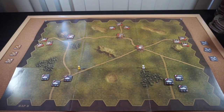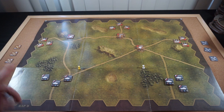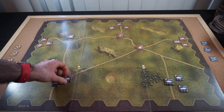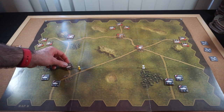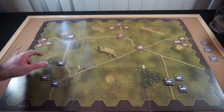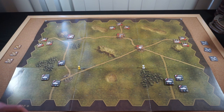For the German turn one, I'm going to activate this Panther unit first. Remember, activating as an HQ means I can move anything freely. So I'll send the Tiger up to E8, and then because it's on a road, I can spend an extra movement point to move it up to D7. Then the Panther — if I want to move it into the forest, it's going to cost me two movement points, and that'll be its movement for the turn.